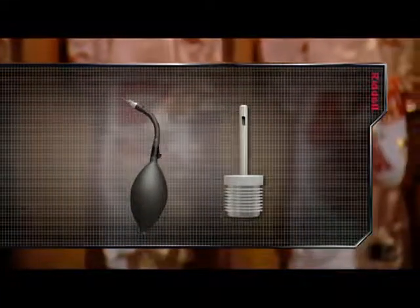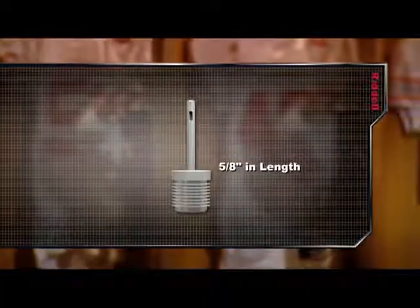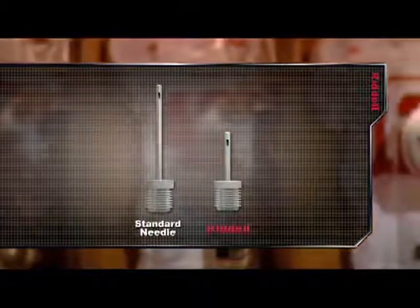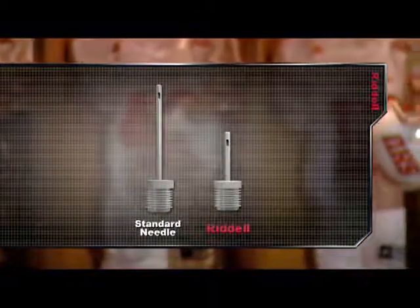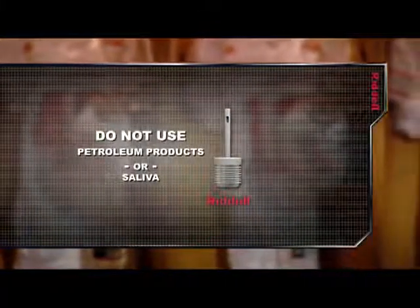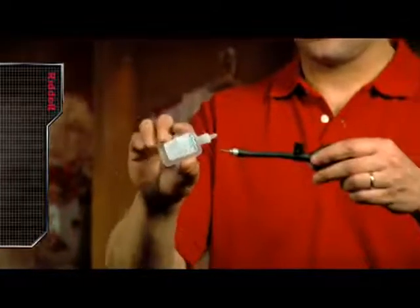When adjusting the inflatable helmet liners, it is important to use a Riddell inflation bulb and a well-lubricated Riddell inflation needle. The Riddell inflation needle is five-eighths of an inch long and will not accidentally puncture your liners if used properly. Notice that the Riddell inflation needle is shorter when compared to a standard inflation needle. When lubricating the inflation needle, do not use petroleum-based lubricants or saliva as they can weaken the valve material. Glycerin is the recommended lubricant and can be easily found at your local pharmacy.